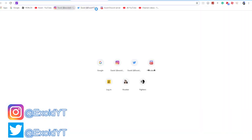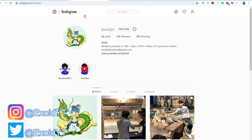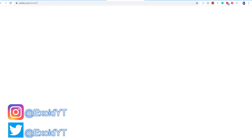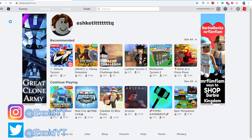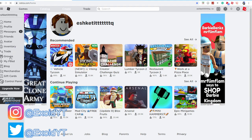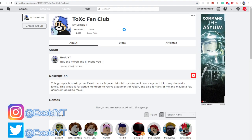Also guys, check out these right here — this is my Instagram, and over here is my Twitter: XOYT. Go ahead and follow those because I do give away Robux. If you guys take a look at the groups, I've joined this super cool group called Talks Fan Club. All you gotta do is click the link in the description or search up XOID in the group section and it should pop up.